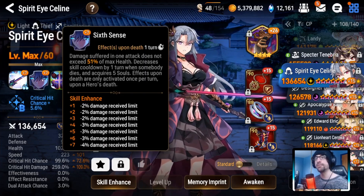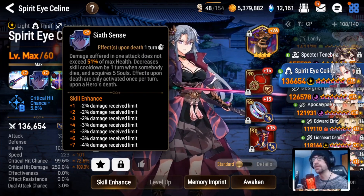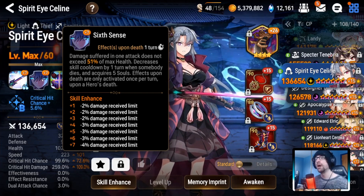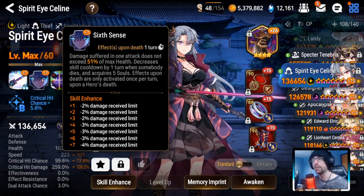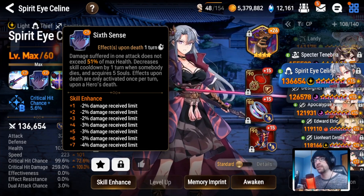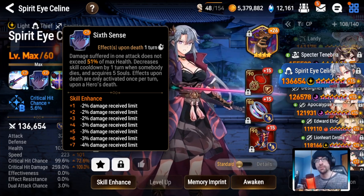So her ultimate, Sixth Sense: damage suffered in one attack does not exceed 51% of max health. At max, this will be 70. Decreases skill cooldown by one turn when someone dies, acquires five souls. Effects upon death are activated once per turn upon hero's death.